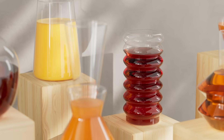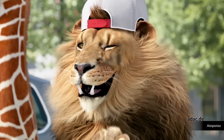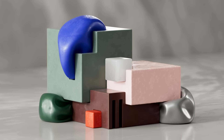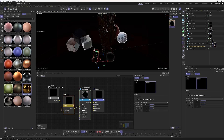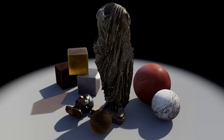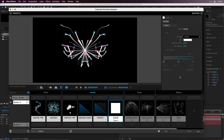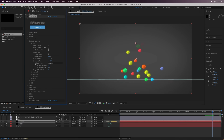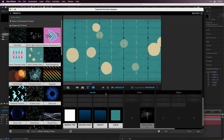At Maxon we're continually striving to add features that inspire you to create your best work. We released many other incredible features this summer: Redshift added a jitter node to create color variations across multiple objects that use the same material, as well as a matcap shader node to render non-photoreal surfaces. Particular added several new gradient interpolation models for more pleasing color blends, more control over what child systems can inherit, a built-in ground plane for bouncing particles, and a huge new collection of presets showcasing all these new features.